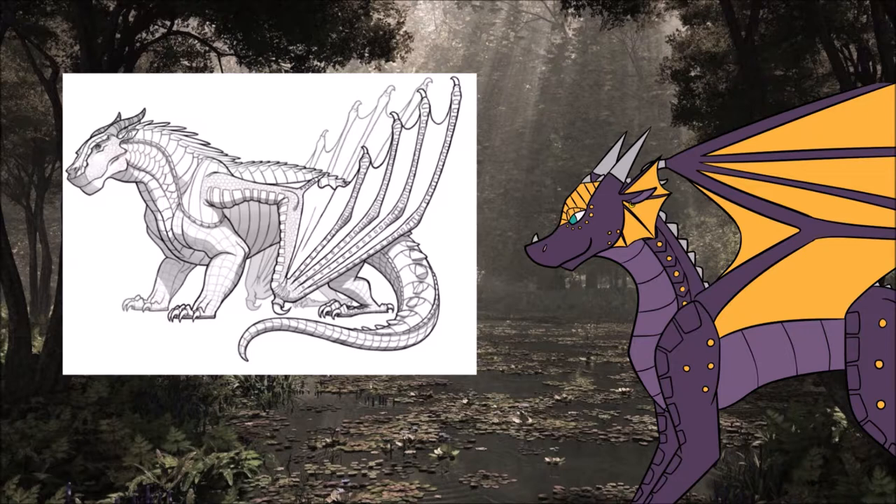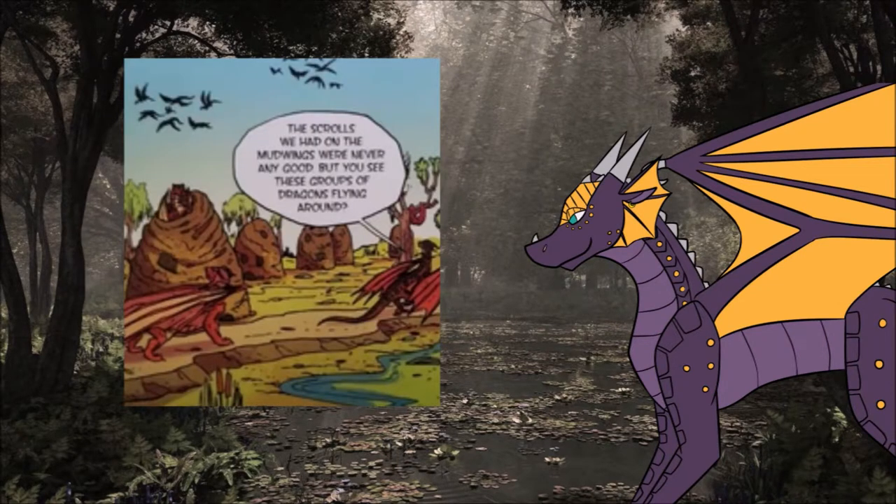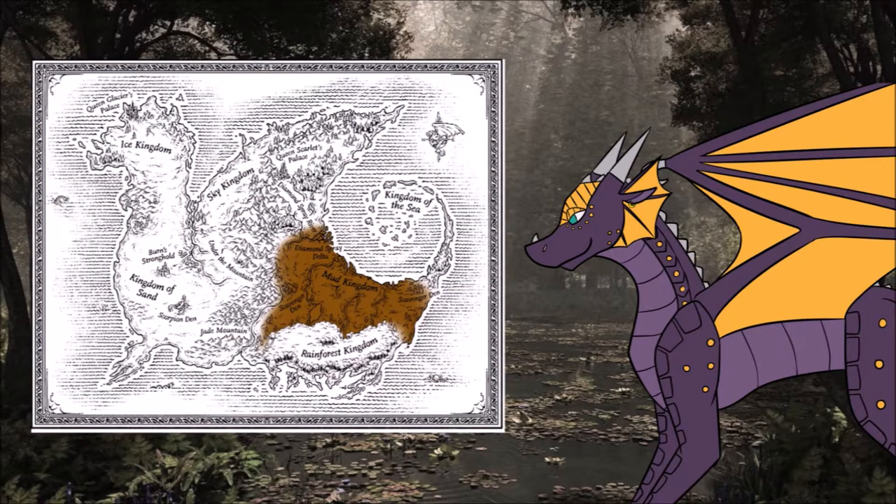Once a month, Mudwings will gather together for a breeding night, which often results in the mother not even knowing who the father of her eggs is. This usually doesn't matter to her though, as the parents are so detached from their children they might not even know their names. Mudwings live in marshy, swampy areas in mud houses. They live in the Mud Kingdom under the rule of Queen Moorhen. They strive for function over form, and therefore their homes don't look fancy or seem to have much decoration. Poor Mudwings live on the outskirts of the Mud Kingdom, while the richer live close to the palace.